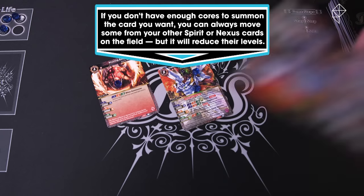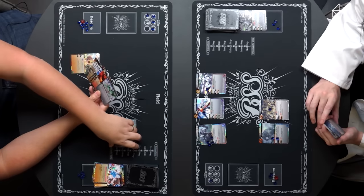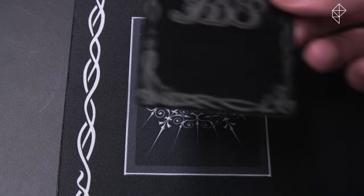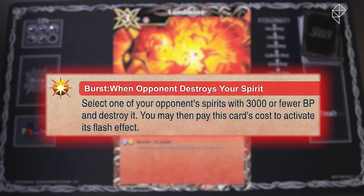So long as you have the cores to pay for them, you can play as many spirit, nexus, or magic cards as you want during the main step. You can also prepare a special kind of magic card called a burst card by placing it face down on the field. These are special magic cards that you don't have to pay for, but are only activated when certain special conditions are met.